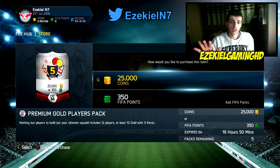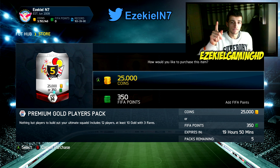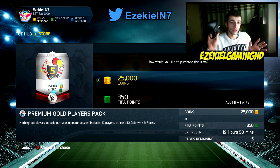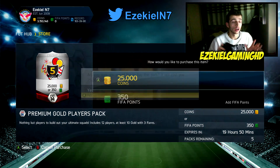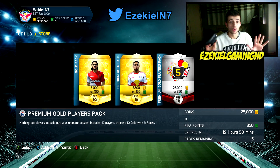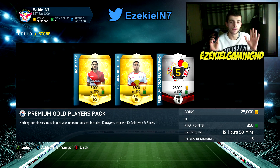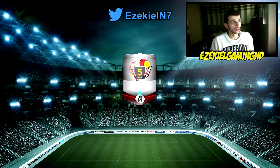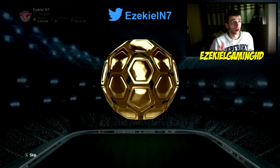Before I open up all these packs, I'm going to say I'll give away the best player if this video reaches 500 likes. I'm not too sure what we're going to open up first because this is live, so you're going to see me open them up right now. Whatever player it is — Pele, whatever — I will give it away as long as we hit 500 likes on this video. So let's have a look to see what we get. 125,000 coins going down the drain and the best player is going to go to you guys.